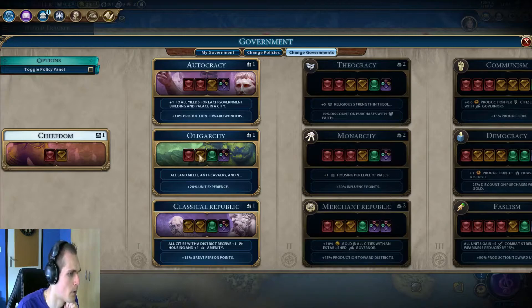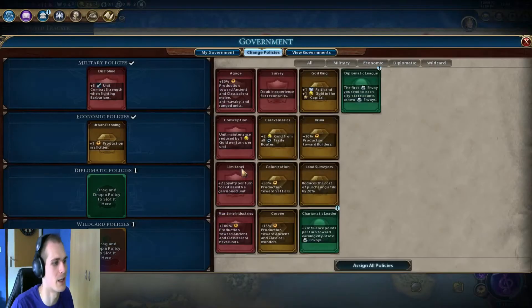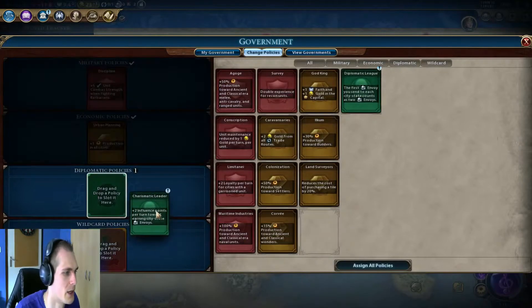That's mostly why I'm picking Oligarchy most of the time. Maybe if you go for faith or really culture-heavy, it's better to pick Classical Republic because of the extra economy card and the great persons. But I'm gonna go for Oligarchy again - it's just a better pick in my opinion, especially early on in the game when you don't really know which way you're gonna go. Even if we said we're going for science, we have to check if we could actually do that.